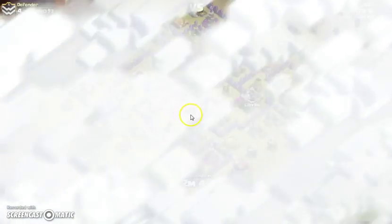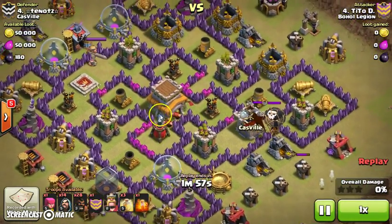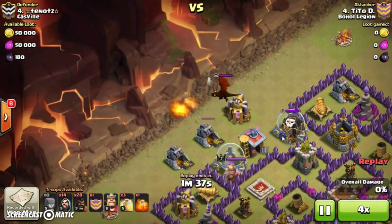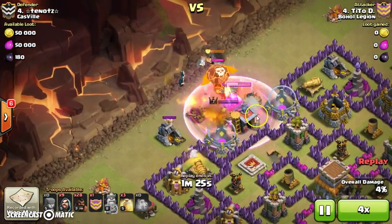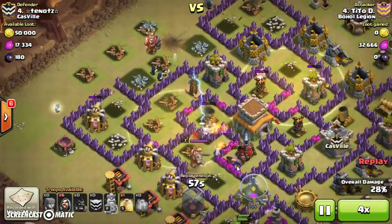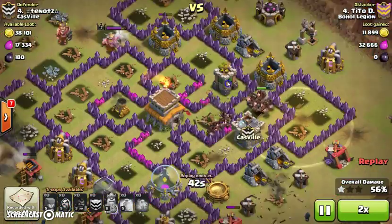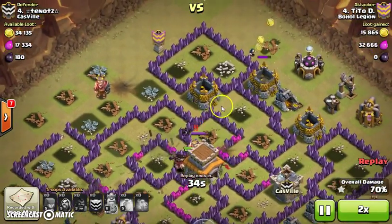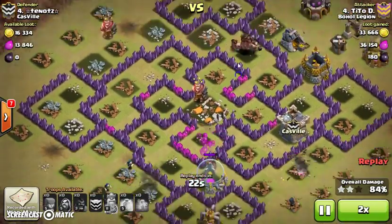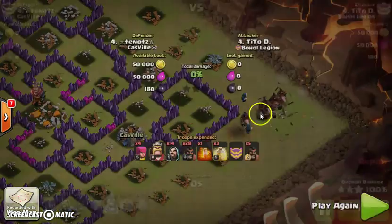Last replay for tonight: a hog raid with level 3 hogs — a pretty risky move, but he managed to win it. There goes the lure, Barbarian King on the trade — the Barb King didn't trade well. But he made the surgical hog raid, hitting every defense one by one. There goes the Town Hall, the Barb King, and it just spreads out for easy cleanup on number four. Well done on the hog raid by Tito D.